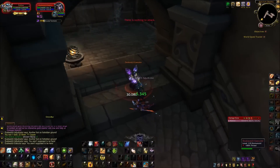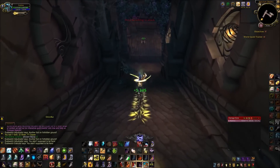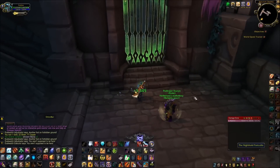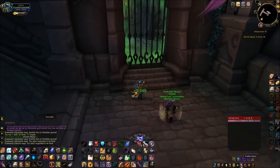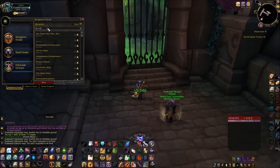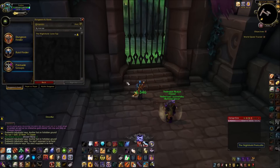One important thing — once you get to the location you actually need to be in a group to do this, you can't do it by yourself. So once you get here, open up Dungeon Finder or Raid Finder, go into the questing log, find group, and just type in 'Love Tap'. From there there should be a group up; if not you can make one yourself or come back and try it later.